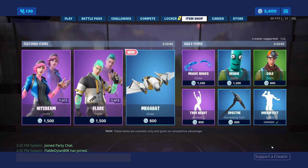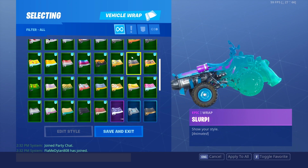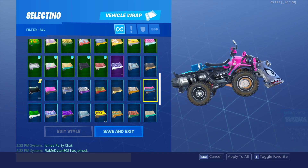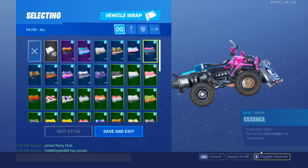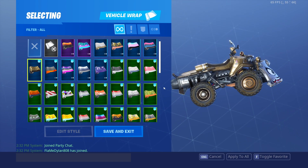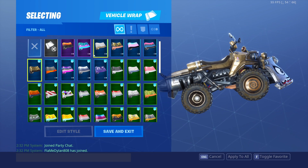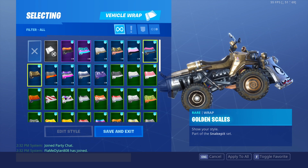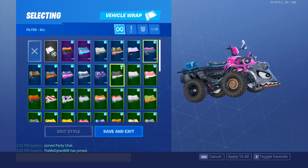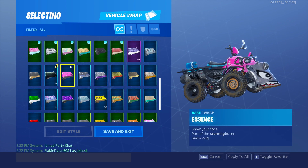Let's show you guys the Essence wrap first. I gotta scroll a bit to find it. Here it is — I'm gonna go ahead and favorite it. Golden Scales and Golden Clouds are the only blue wraps that aren't animated. All of them are animated, even all three of the purple ones. I think it looks good — it's at the top of the wraps, and there's getting to be a lot of blue ones now.